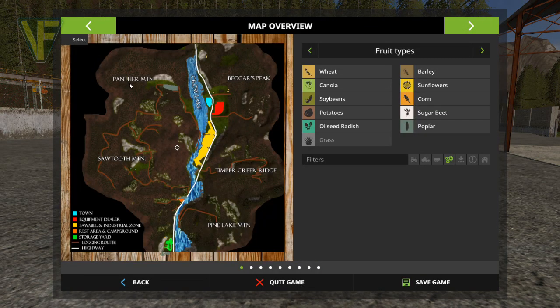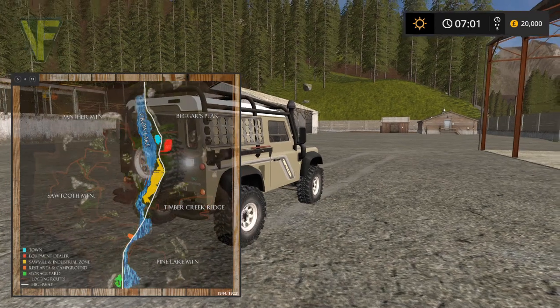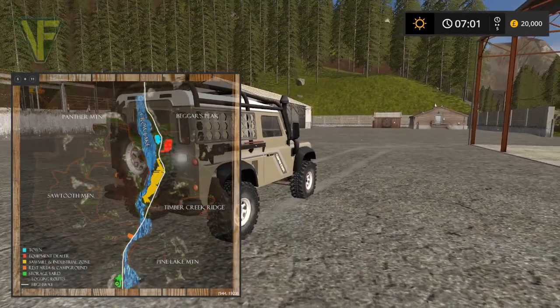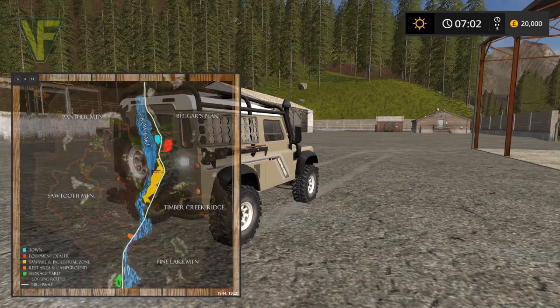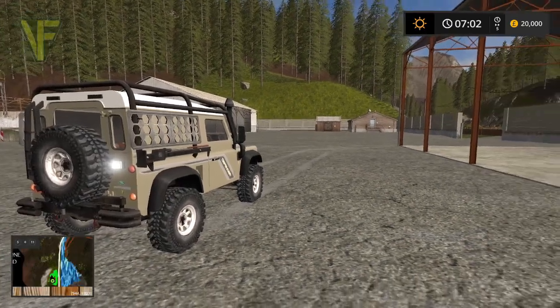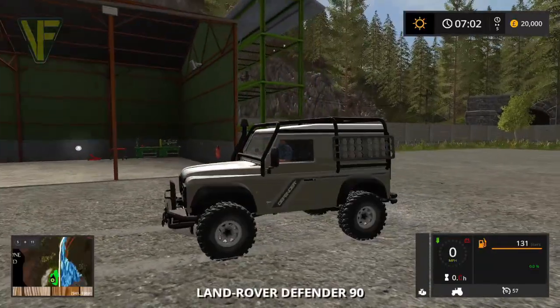Looking at the overall map you can see it really is a pure forestry map — a wonderful big river down the middle and lots of stuff around it. We're going to have a look around and see what we can find, and then we'll look at the vehicles. It looks like this might be a map where you start with no vehicles, which on a forestry map actually isn't as bad as it sounds. We're going to take the Defender and have a drive around.